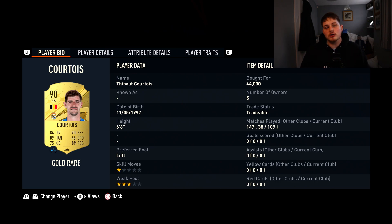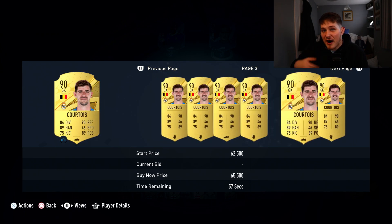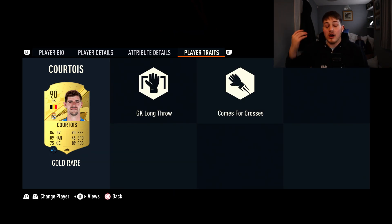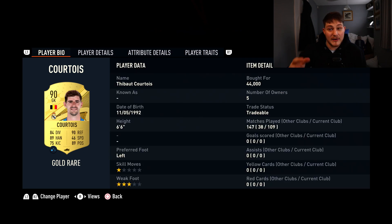So in goal, we've got Thibaut Courtois. This man is 6'6" and widely regarded as the best goalkeeper in the game. I used him in my main team — I bought him for 44,000 coins and he's actually gone up in price since then, he's about 55,000 coins now. He's massive in goal, he's got the long throws so he can start counter-attacks wonderfully, and the Comes for Crosses trait is really good as well. His goalkeeping stats are really nice, and honestly boys, he is an absolute monster. Get him in your team. He's also got really good links being Real Madrid, and you can link him with De Bruyne and that.